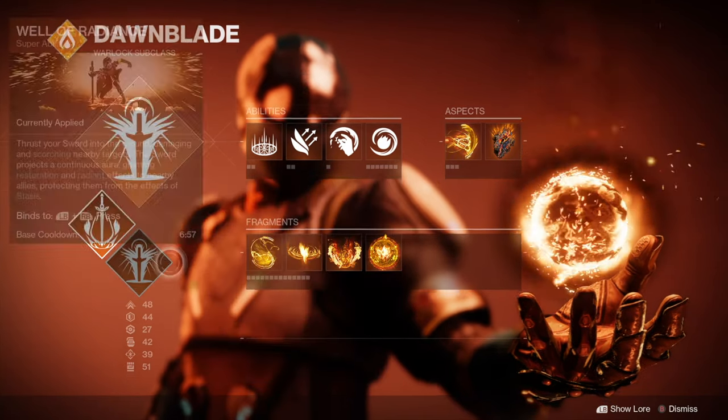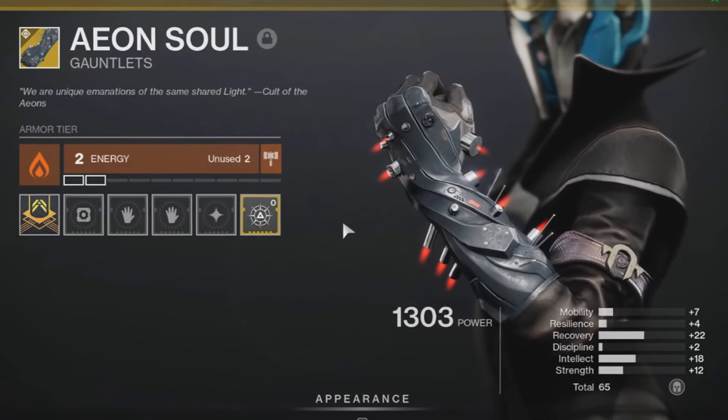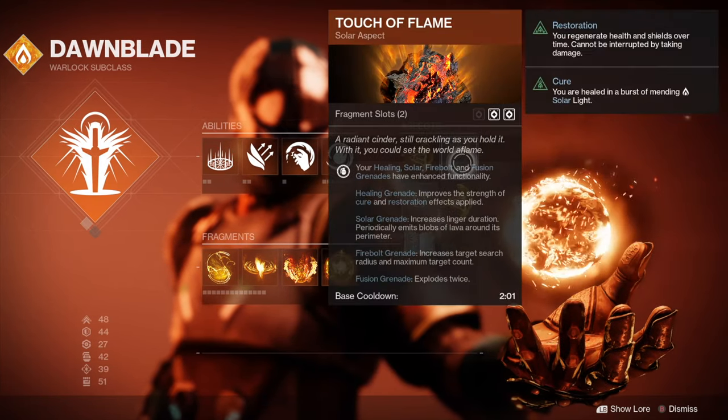If you're a Warlock, you can use Well of Radiance with Phoenix Protocol or Aeon Soul, and you can combine this with Icarus Dash and the Touch of Flame aspects.